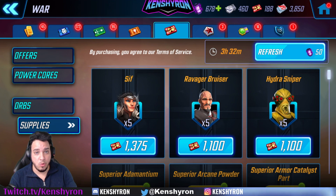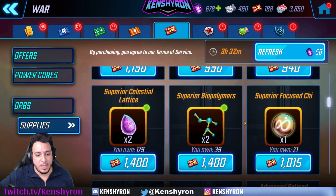Definitely X-23 should be the only character you farm from the War Store if you're planning to go into Dark Dimension 4. He is also probably going to be a really good legendary to use in Dark Dimension 4. If you already have Doc Ock - even at five stars and hoping to get him to six stars next go around - there is a very time-sensitive period for you to get into Dark Dimension 4.